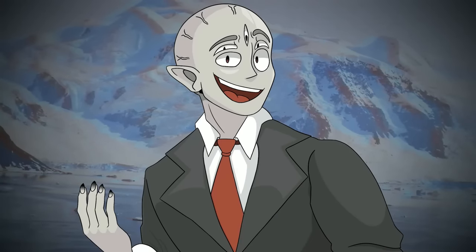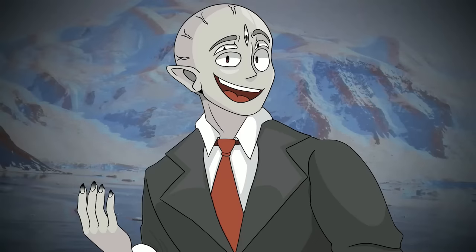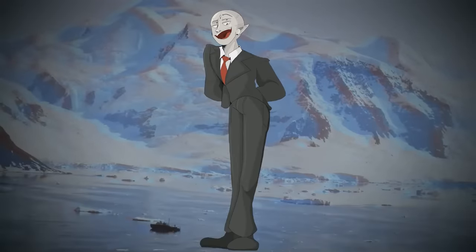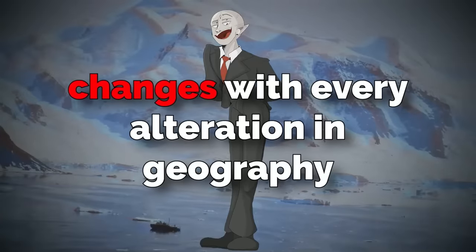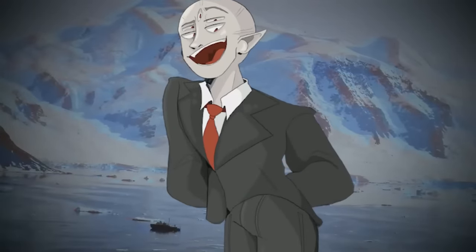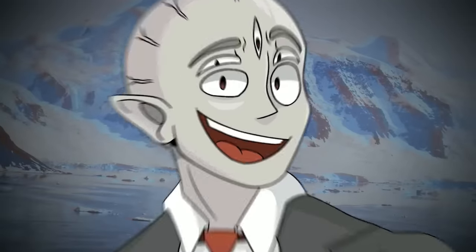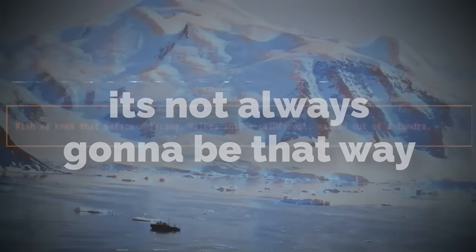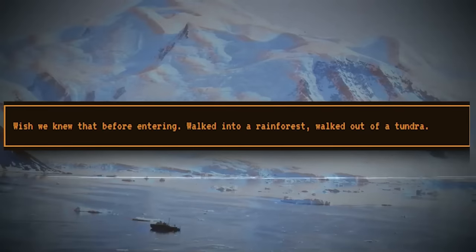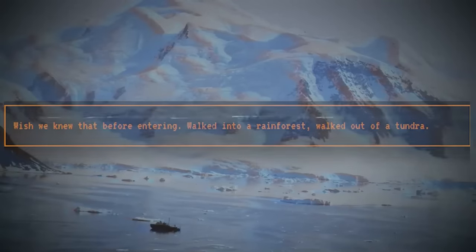To enter this frozen part of Level 16, you can find an orange patch on level 75 and touch it. The exit changes with every alteration in geography, but each time it will send you to level 46. As of right now, the exit is standing on top of an ice sheet covered in sand. The author's closing note: 'Walked into a rainforest, walked out of a tundra.'